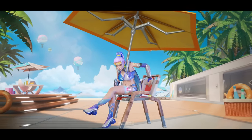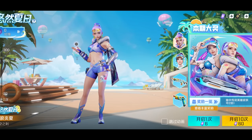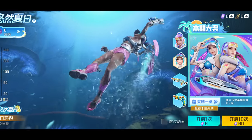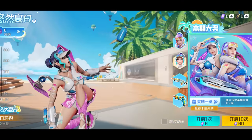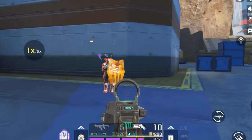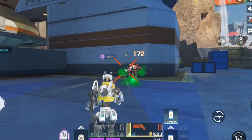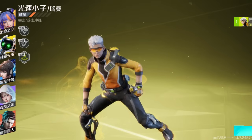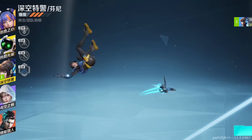I thought it would be fun to look at how the legend abilities compare and also show some different gameplay moments, because there are some things that are obviously just exactly the same, but the differences are really quite interesting. For example, Pathfinder can grapple anywhere. He just fires up this little orb and he can grapple midair, which is actually kind of an interesting buff for him. Crypto just seems so much cooler in this version, as does Lifeline and many other legends.